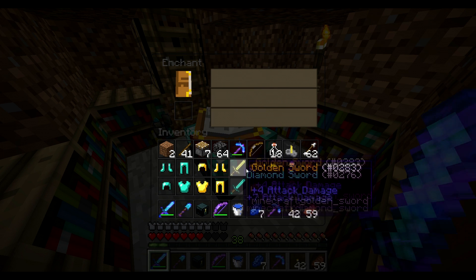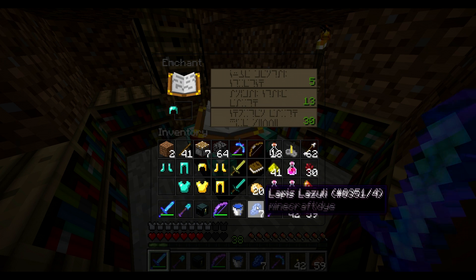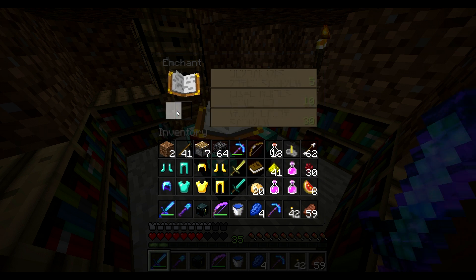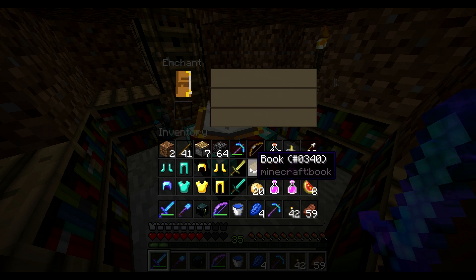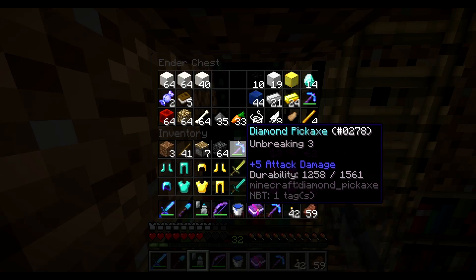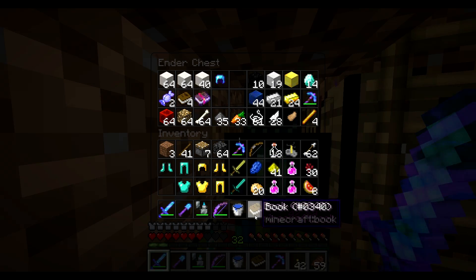Power 4 — that's what I already have, don't really want that. Prot 3, it's decent. Proj prot 4 — I really want protection 4 ideally. There we go, just prot 4. Prot 3, prot 3, prot 3 — sharp 3, sharp 3, punch 1, flame 1 — ooh, that's a good book. I might do that, I'm going to do this and that. Grab another book, see if I need this — knockback 2, no, I'm not going to be doing that.